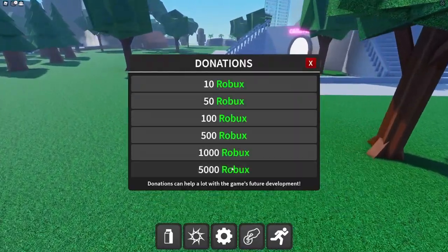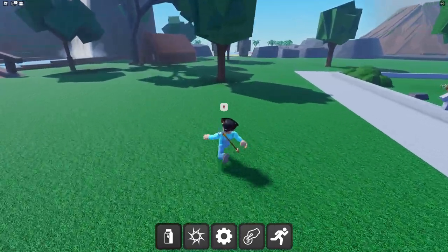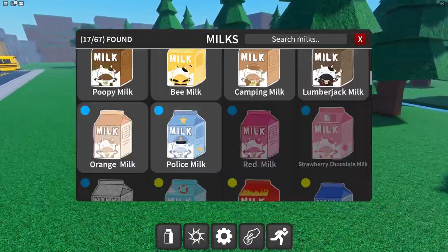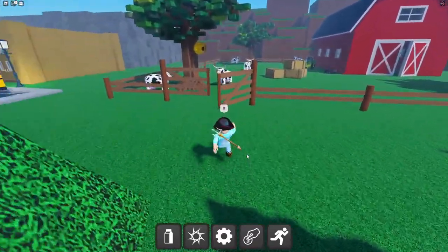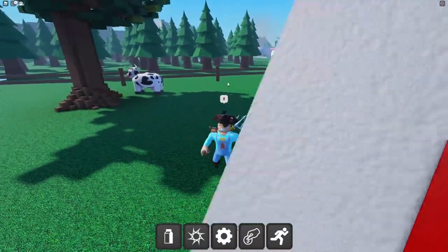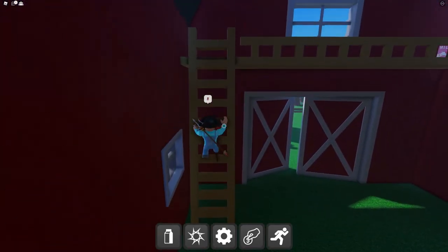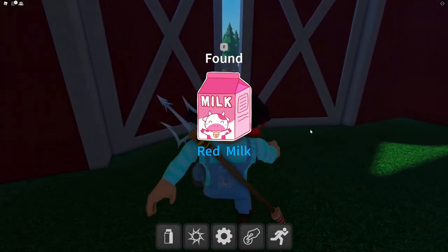No one really knows what happened to this note. The hint mentions 'that darn horse is always eating hay' so it must be in the little barn. Let's jump the fence. Oh wait, that's a different milk — I'm going for the red milk. Got it, though it's kind of pink.